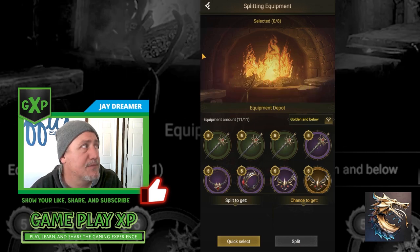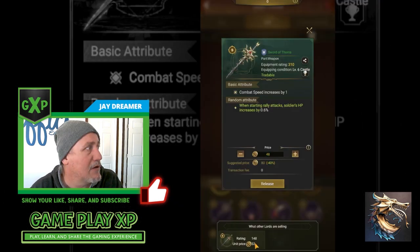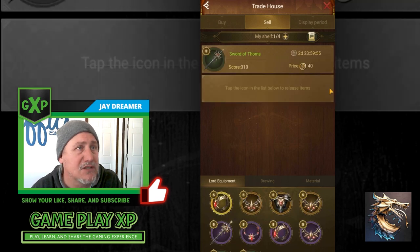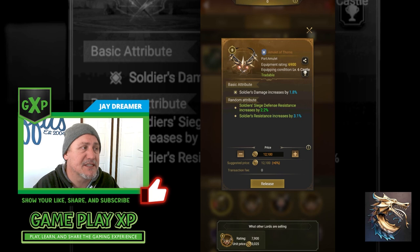I now have three greens — so this is where I would go and sell those greens. I have a sword. You can see a Lord out there selling a 148 rating for 32 gold coins. I'm going to leave mine at 40 gold coins and release it. When it's on the shelf, it's immediately out there for purchase. Higher rated equipment will not go immediately to the shelf when you release it — it will go into a display period, and once that display period ends, it will be available for purchase.